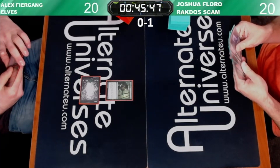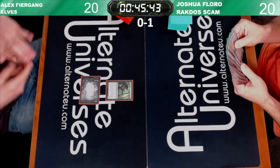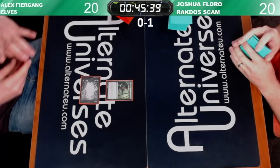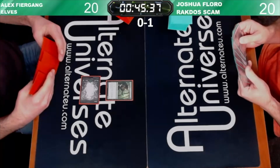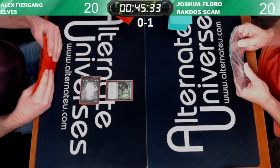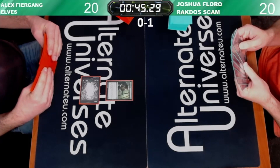We saw Josh resolve a Mulligan there, so we should be on six cards. Not dead after all - brand new cards from the Wilds of Eldraine. I guess I can't say brand new, Wilds is actually about a month old now. We're coming up on Caverns of Ixalan - or Crawlspaces of Ixalan.